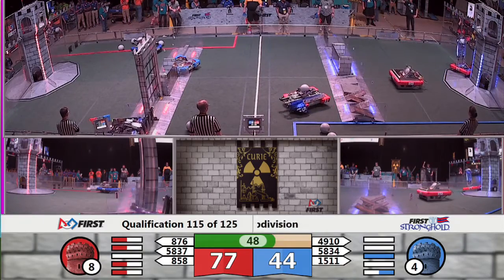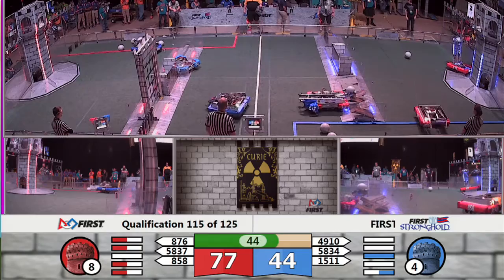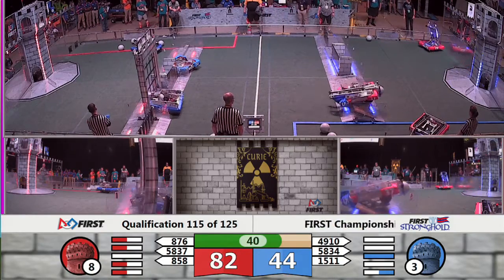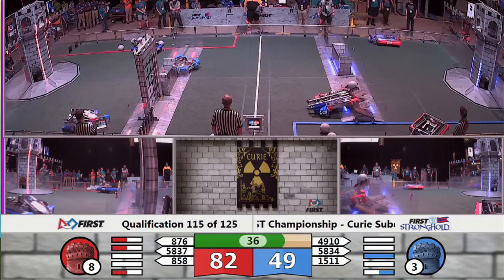Under a minute remaining now. Turning our attention back to Red. Thunder Robotics putting up a five-point shot, lined up on the batter in red bumpers. There we go — five points for Thunder Robotics. Still lots of action all over the field, and the Red Alliance has the advantage.